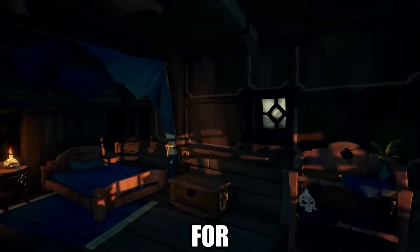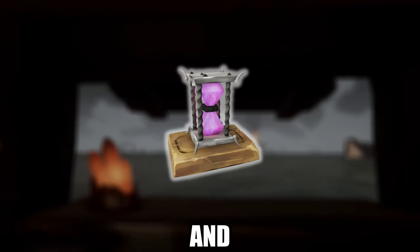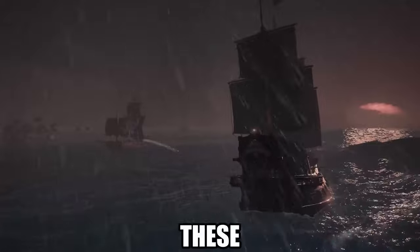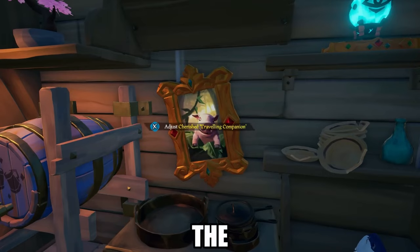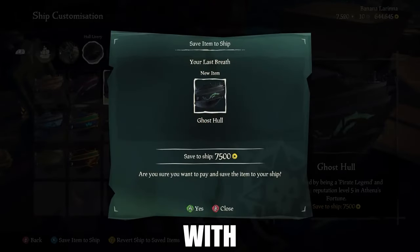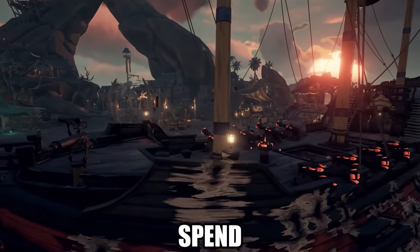Finally, let's not forget about trinkets and trophies for your captainship. Since Season 7, the game allows you to customize your ship's interior with items like bonsai trees, skulls, and more. Some trinkets can be purchased outright, while others require unlocking through voyages and milestones. These decorations let you showcase your individuality and the epic tales of your adventures. From changing the captain's chair to hanging paintings, the possibilities are endless — and coordinated ship decorations look impressive, especially when combined with trinkets and trophies.